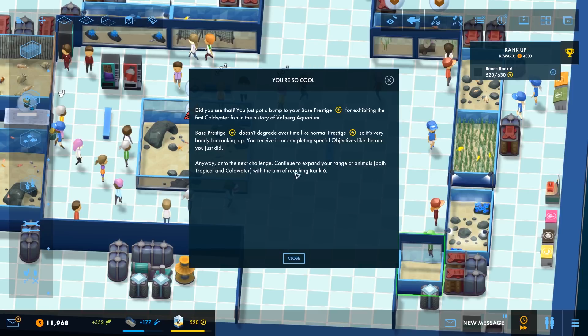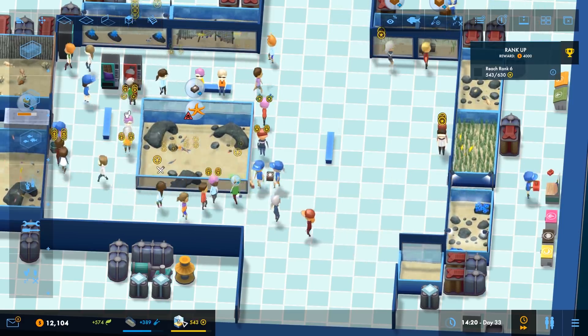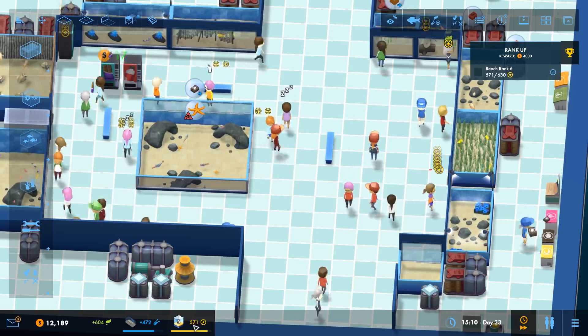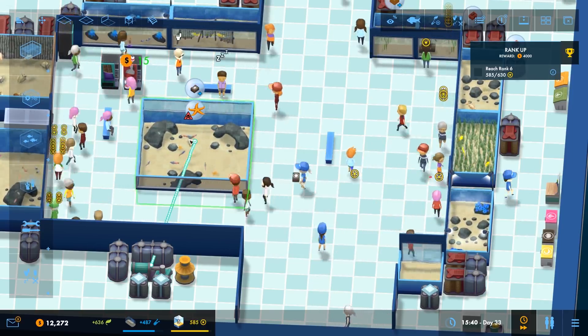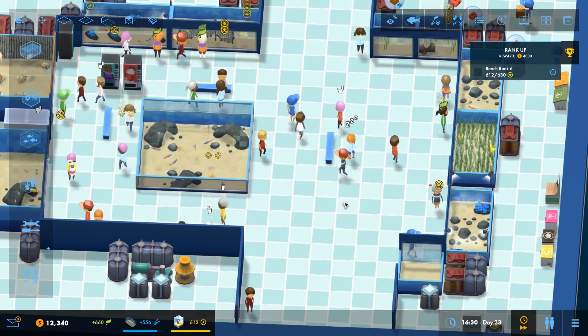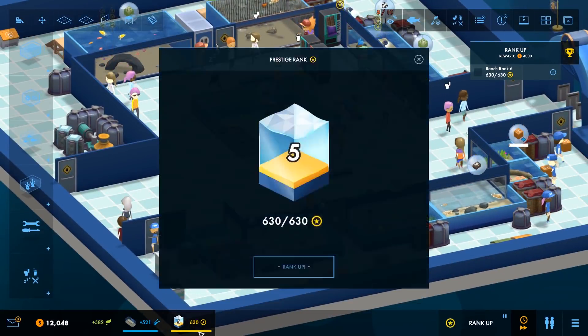For exhibiting the first cold water fish in the history of the Valberg Aquarium. Hooray. Base prestige doesn't degrade over time like normal prestige, so it's very handy for ranking up. You receive it for completing special objectives like the one you just did. Yay. Anyway, on to the next challenge. Continue to expand your range of animals, both tropical and cold water, and reach rank six. We're rocking up at a fair lick at the moment. 630 is Bosh. Excellent. Rank me. Thank you. A thousand. Oh, ruddy hell.